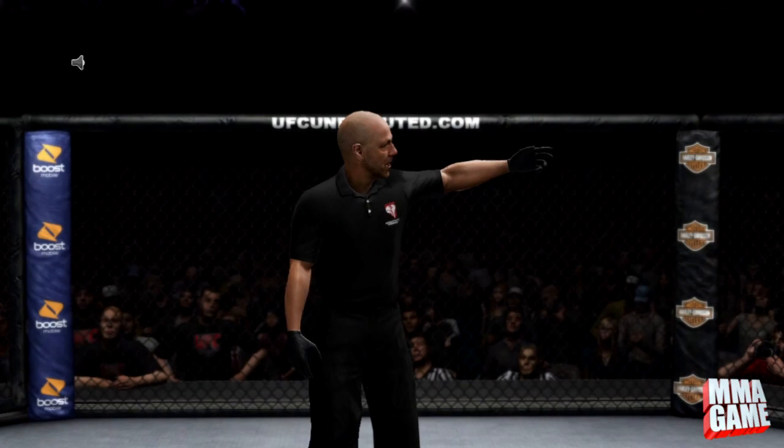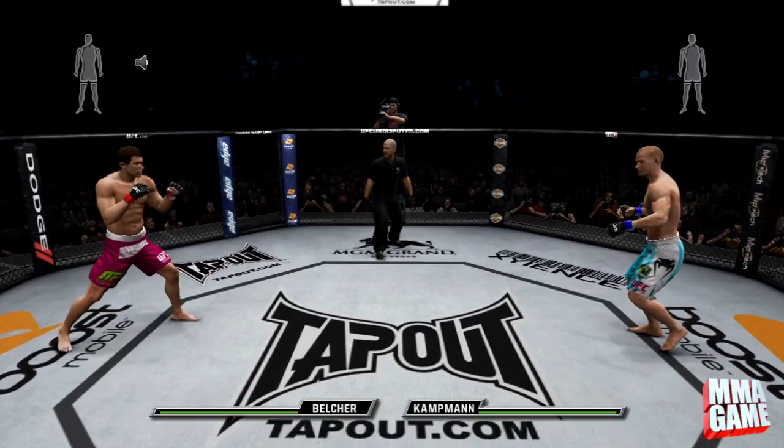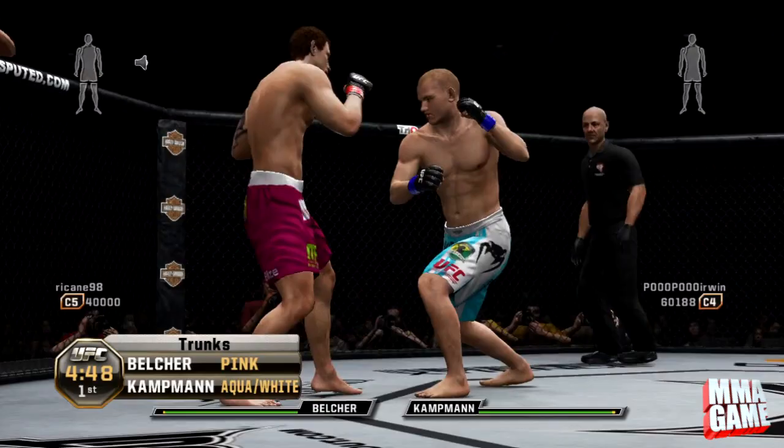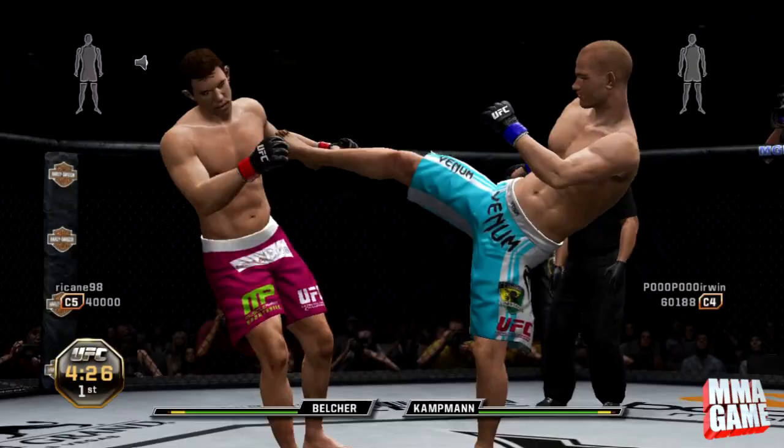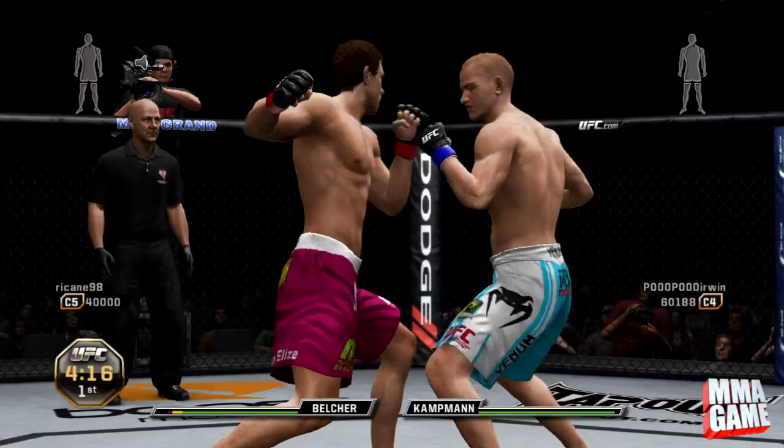What's up guys, MMA Game here bringing you another video. We got Martin Campman going up against Alan 'The Talent' Belcher in the middleweight division. As you can see, we got some pretty colorful shorts in this fight — some pink and some bright blue action going on. They have some pretty original shorts, both these guys.